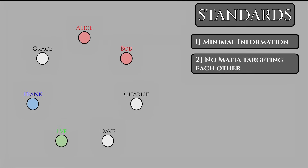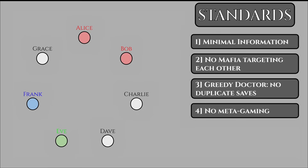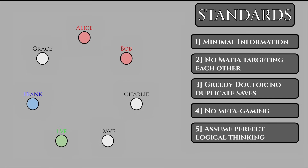For benchmark number 2, the Mafia are not allowed to eliminate each other in the night. Realistically, this isn't very optimal anyway, and allowing it will probably just mean the urge to grief your teammate will be very high. Third, we'll implement the Greedy Doctor Clause — the Doctor is not allowed to save the same person two nights in a row. This doesn't mean they cannot save themselves; it just encourages them to not constantly save the same person forever. Fourth, we'll assume there's no metagaming. Lastly, we'll assume every player is being perfectly logical — a huge assumption, but let's try to take a look at what the players can control. Social deduction tactics will be discussed later.